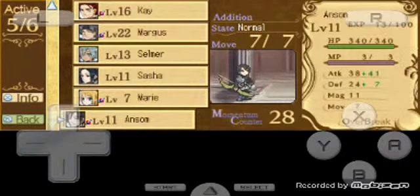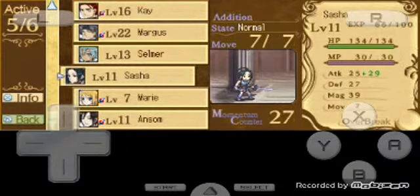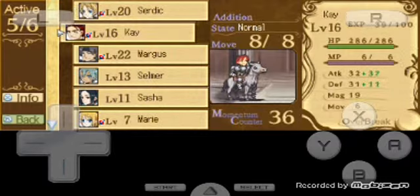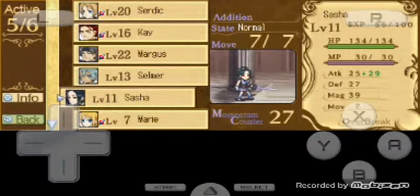So I level grinded Ansem to level 11, Marie to level 7, and Kay to level 16 — there's actually a change there. The others are the same.